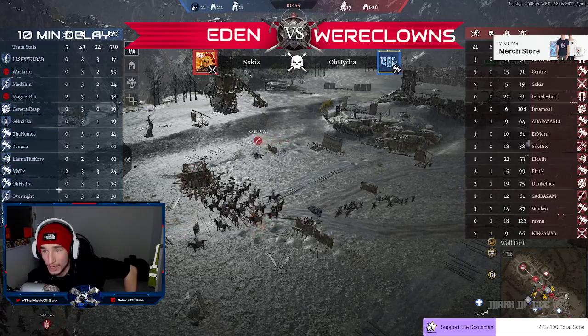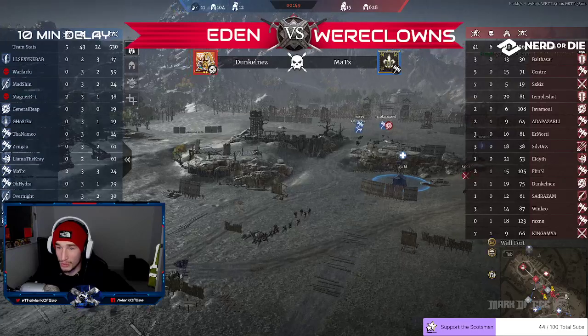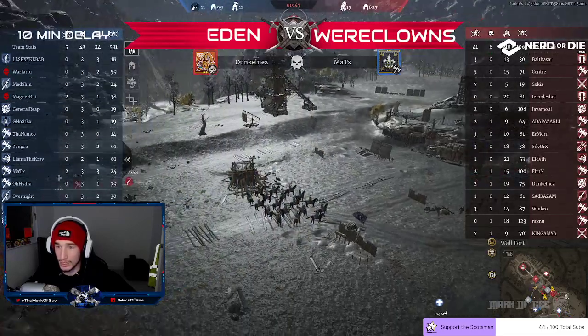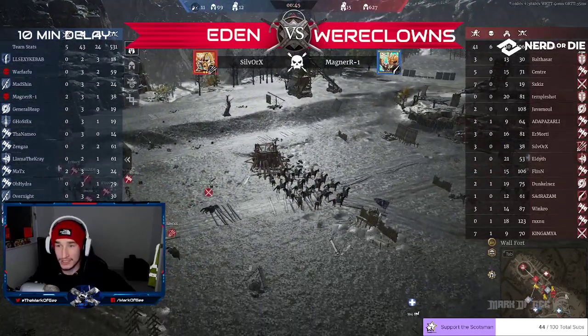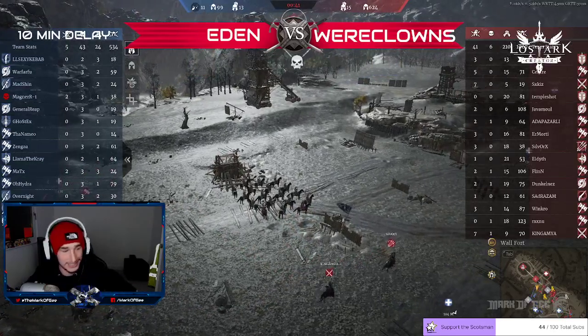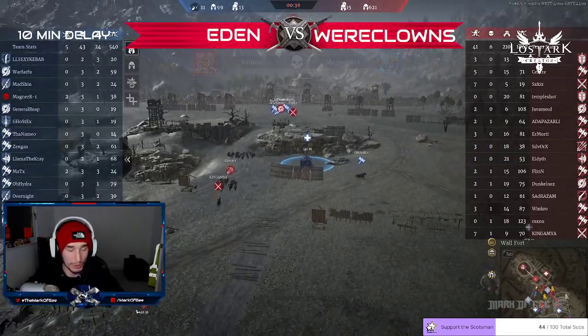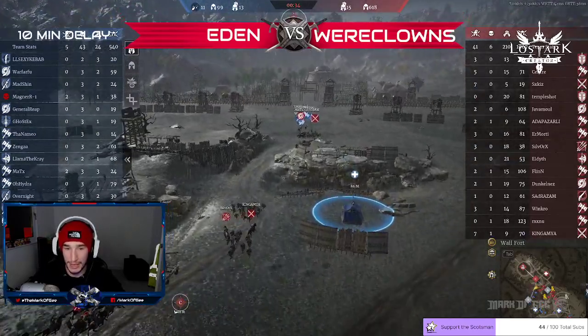SX Temple Shot, Jabomill, Silver Ox, Flynn, Dunconez, Winkrow — all putting in work here. Every single one of you is putting in work. SX Kiz doesn't get many unit kills really, only 19 unit kills, but with the seven hero kills he was also the one to come out and take out both the supply points.